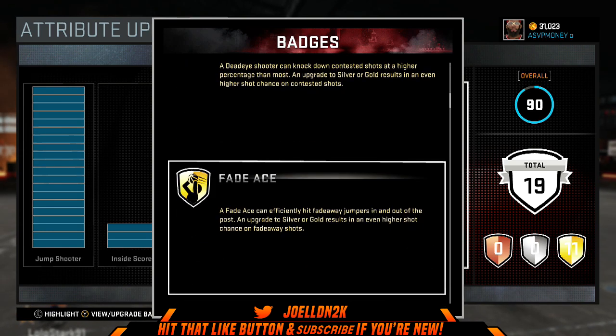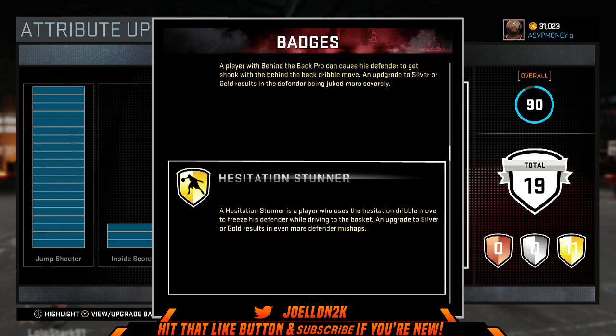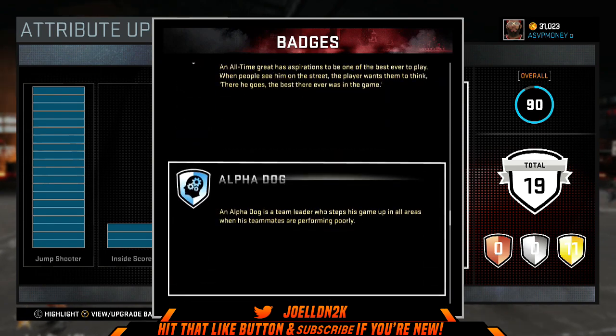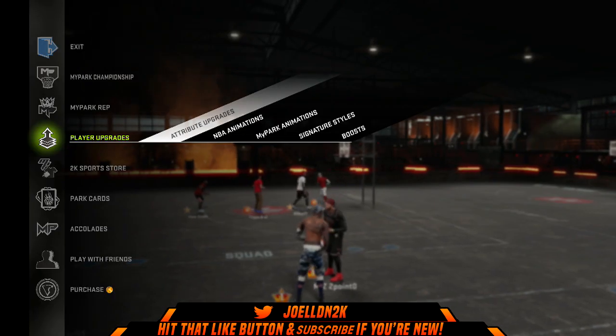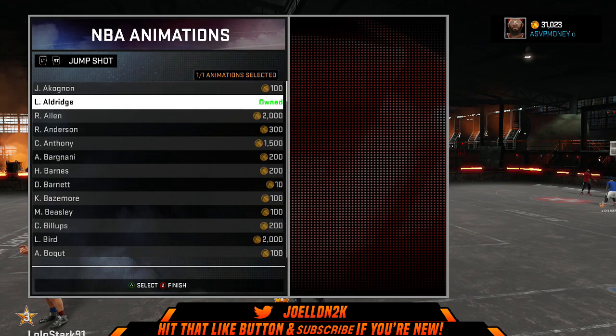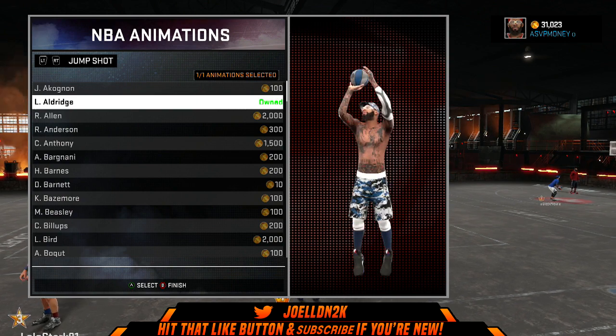The badges I've got: Postman, Technician, Con Specialist, Dead Eye, Fade Ace, Limpless Range, Unfazed, Behind the Back Pro, Hesitation Stunner, Pet Move, Size Up, Pit Pocket, Bruiser, and the standard badges you get when you first make your player, plus Volume Shooter and all the sets you saw.